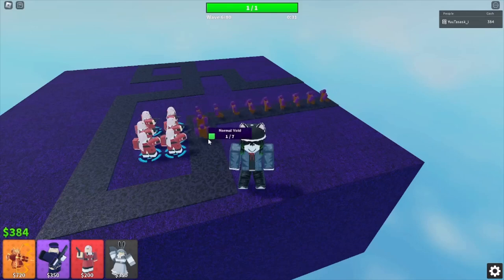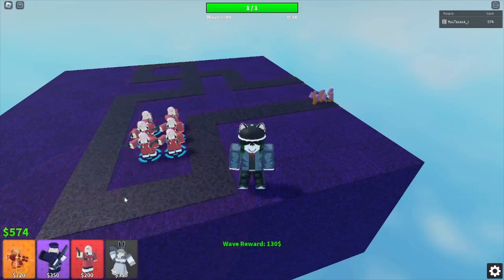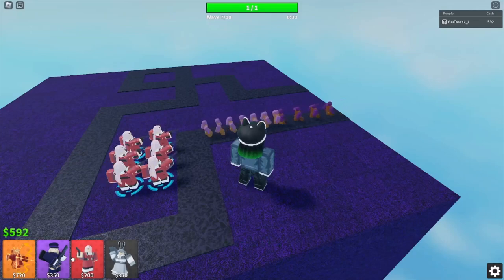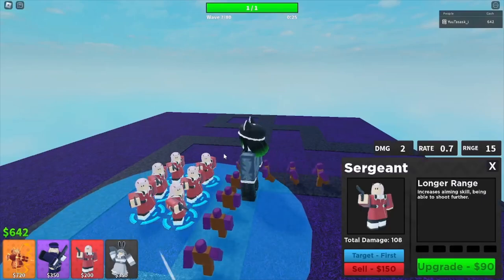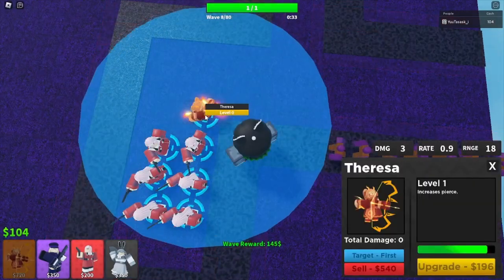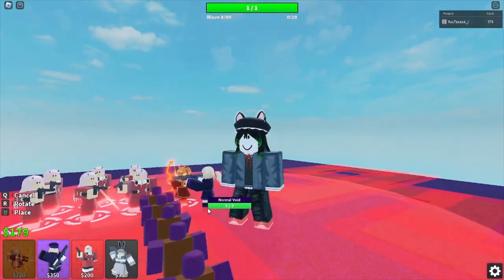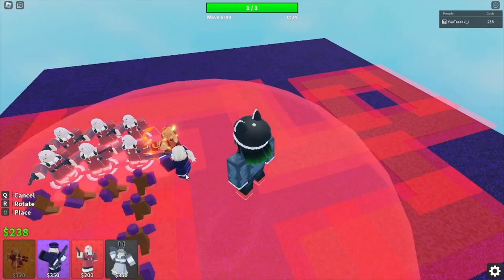What do you guys think of the Arena Tower Defense meta? You could quite literally win by just getting someone to carry you in one game and unlocking Sarisa and Magician, because those towers are free. Before anyone asks: no, you cannot get the Sergeant skin anymore, so save your breath.